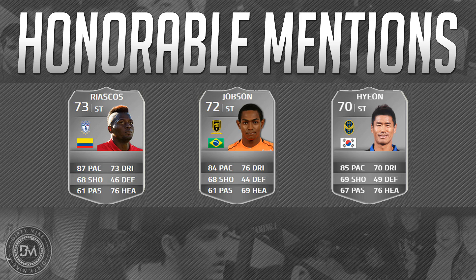Then we've got another Brazilian, Jobson — five star skiller, five foot eight. He's really good: 92 acceleration, 83 jumping, 81 agility, and 79 strength, which is a little out of the ordinary for a skiller. He's just an average finisher and could have a better weak foot. I couldn't put my finger on exactly what's missing, but something kept him out of that top five.